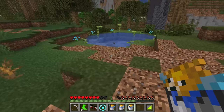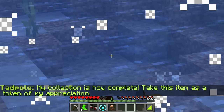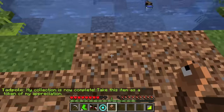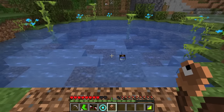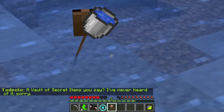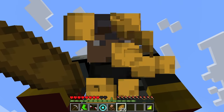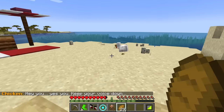All right, let's get back to this tadpole as soon as possible. A lot of weird stuff happens when these chunks are unloaded, I'm telling you. All right, tadpole — my collection is now complete. Take this item as a token of my appreciation. Yeah, that's nice, but I'm just looking for the vault of secret items. You can have this worm back for all I care. What about the vault? The vault — I've never heard of it. We're back to square one.